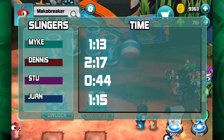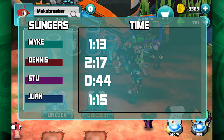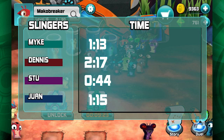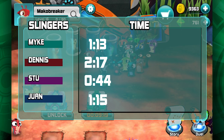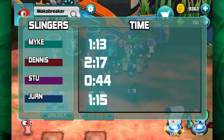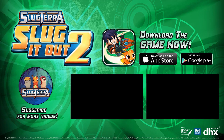That just about does it for this video. Here are the final scores: Stu on top with 44 seconds, I'm second with one minute thirteen, Juan is third with one minute fifteen — very close to my score — and Dennis is fourth with two minutes seventeen. Tune in next week where Stu and I will compete to face reigning champion Danielle, and we have a fun surprise at the end. The game is available on Google Play Store and Apple App Store — like, subscribe, and see you next time in Slugterra!